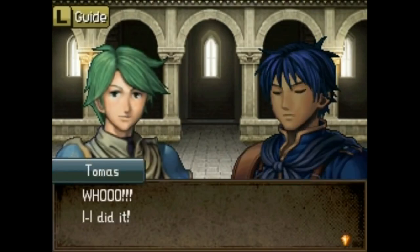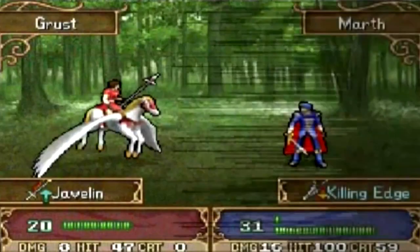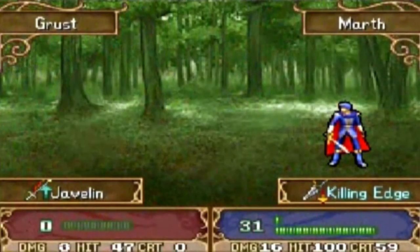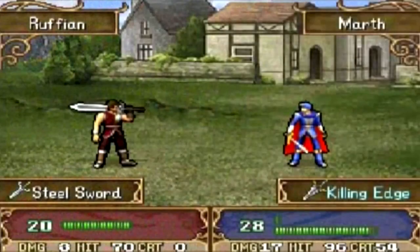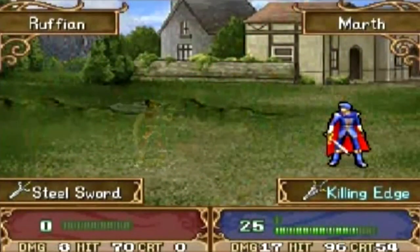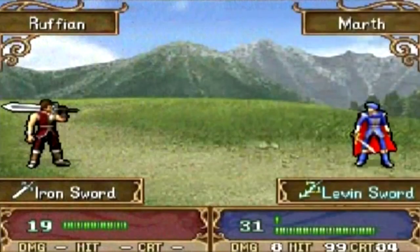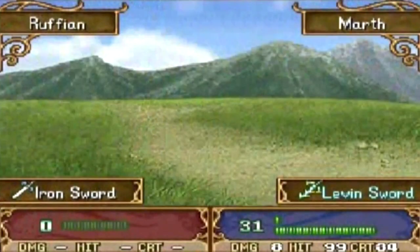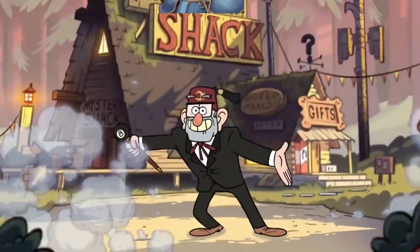Another common complaint is the graphics. Sure, they're not the prettiest out there, but I don't really think they detract from the experience — they're just kind of okay. The animations lack a bit of the flavor from the other games in the series, but again, this isn't really a big deal to me since I mostly play Fire Emblem games for the gameplay. Stylish animations are just extra for me. However, if you're one of the people who thinks Engage looks too anime, boy howdy do I have the game for you.